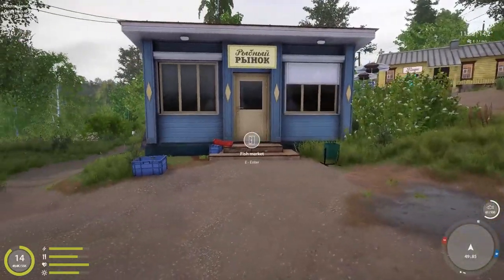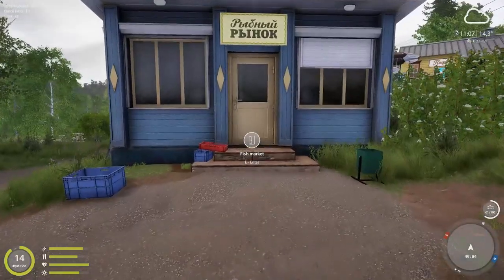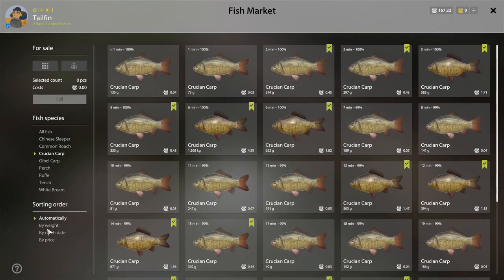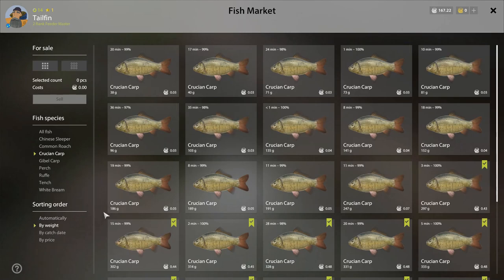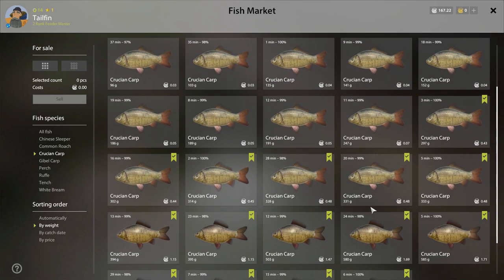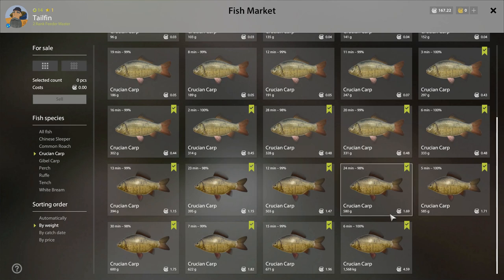Right, I've fished for a bit. Let's go see what our fish are worth. We'll pick the crucians simply because I have so many — I just caught an absolutely massive amount. Let's sort them by weight. That one at 38 grams is 0.03 silver — that is a pathetic amount of money. Then we come to the ones with the green tag: that's a record fish, valued highly, worth quite a bit more at 0.43. The bigger ones start getting to one silver and so on.